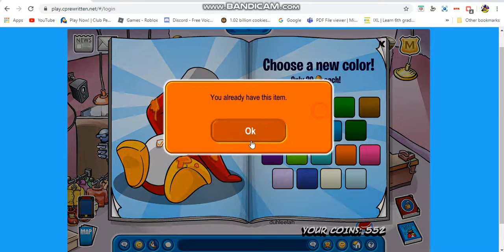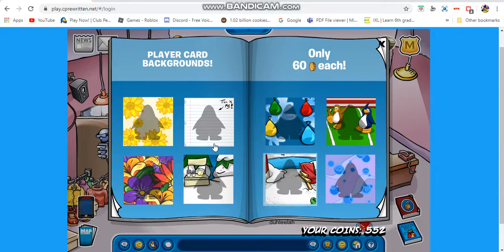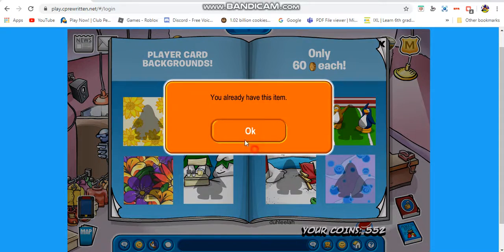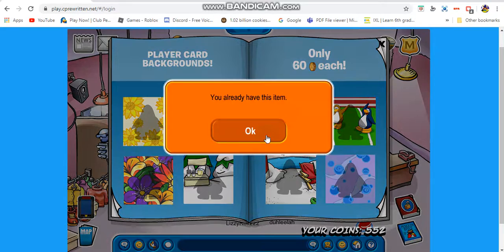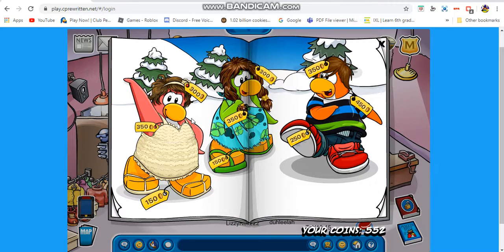You can pick the colors — those are always available in every catalog. There are also some new backgrounds: a flower background, a lined paper background, a water balloon background, a stadium background, a lemonade stand background, a beach background, a lighthouse background, and a water background. Yeah, I kind of like that — it's pretty cool.